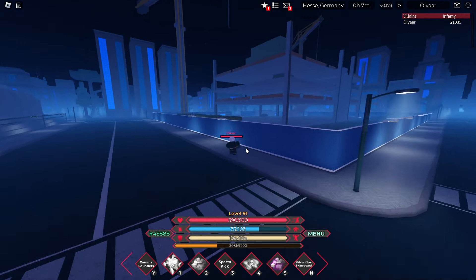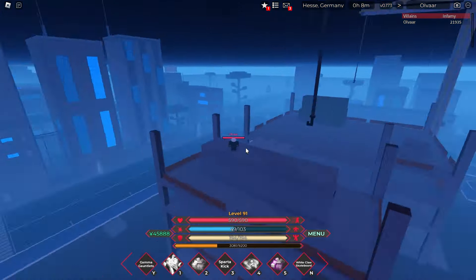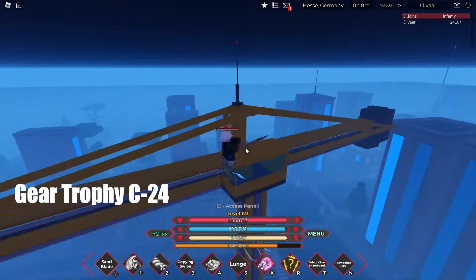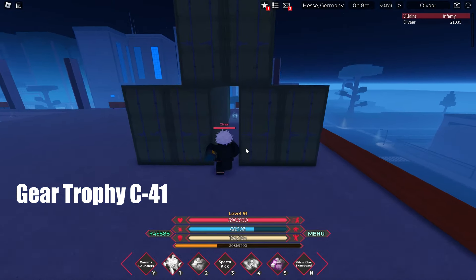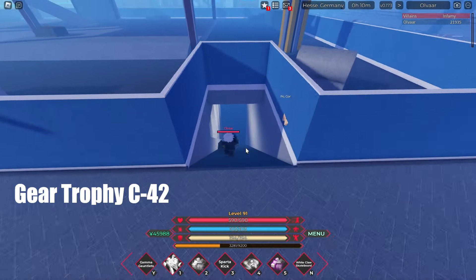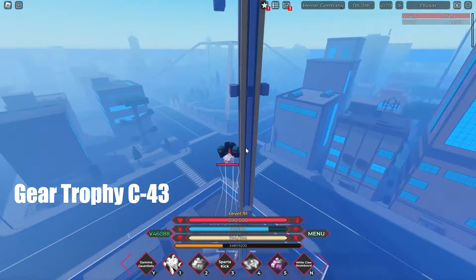Block C is going to be this construction site. I'm going to try my best so that the next block is never too far from the last one. You have to go on top of one of the cranes — you're going to need triple jump at least for this one. Make sure you don't miss this one under the containers. You want to go underground for number 42. This one is pretty similar to number 24.